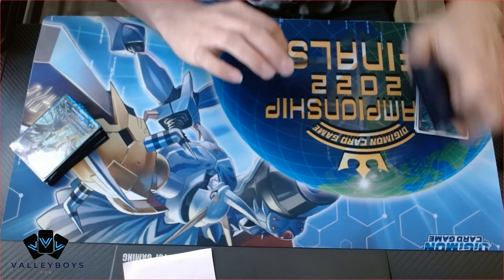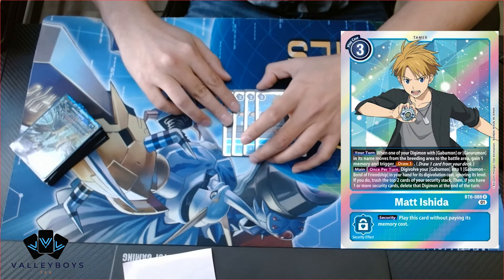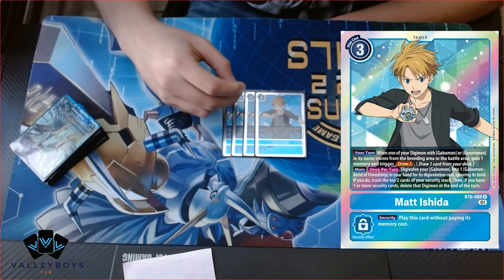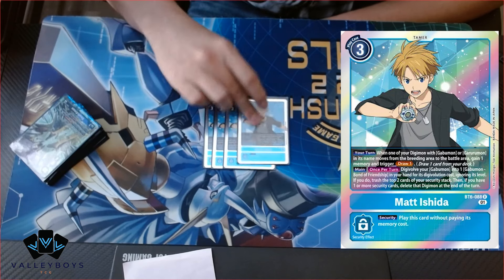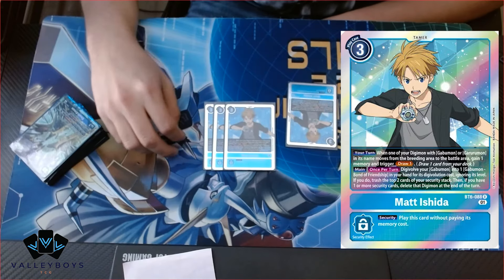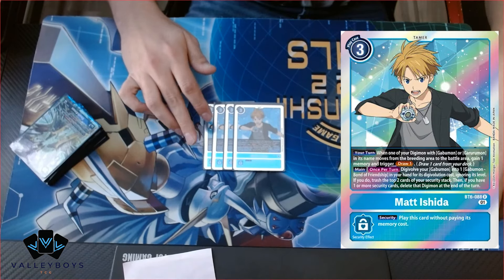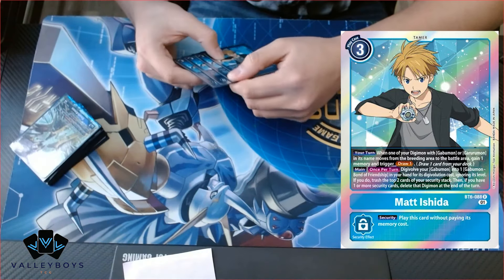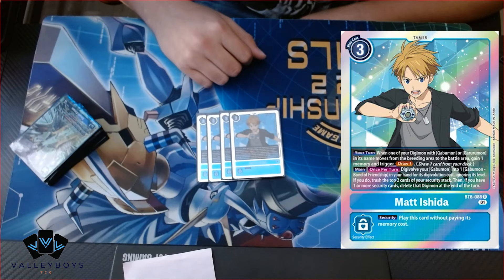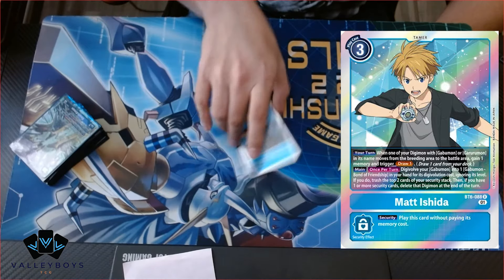Next, the tamers. We'll start with the obvious one for a Gabubon deck: Matt. When promoting a Gabubon or Kuramon in text or name, gain one memory and draw one — and that effect doesn't require you to suspend him. A lot of times you can go into a hybrid over him after getting his effect. This card is just crazy, especially combined with Louis. Him plus Louis on board while promoting a Gabubon gives insane memory. There's not much else to say — it's just Matt.